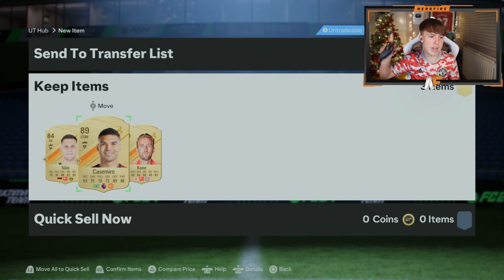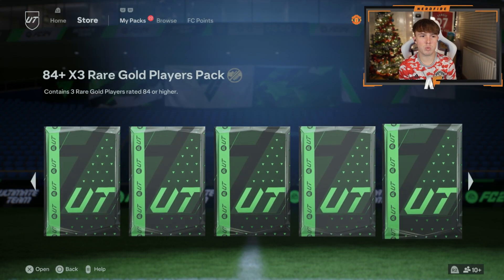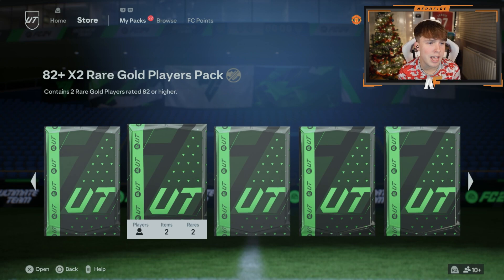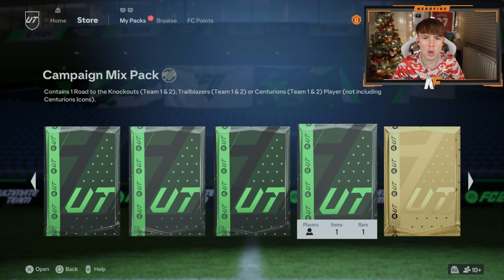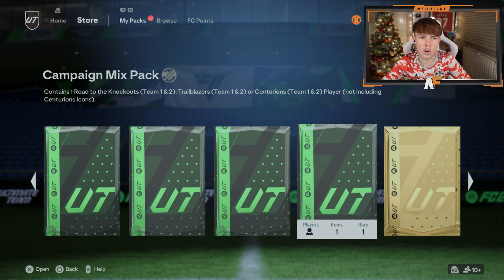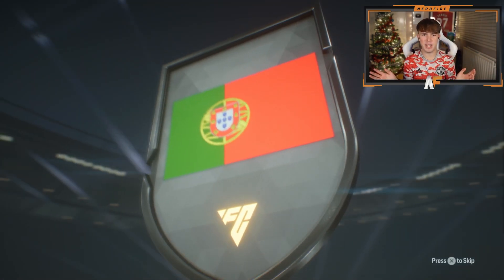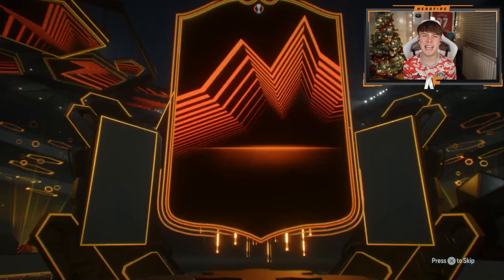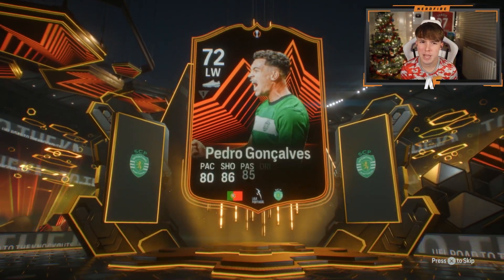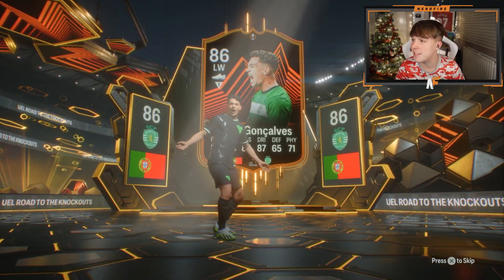We've got a load of packs here including the champs rewards. We've got some other ones - 80 times 10, 84 times 3, etc. We're gonna go with the campaign mix pack first. This can give promos from trailblazers or centurions. What is this? Portugal - it's Pedro Gonçalves or something. What rating is he? At least high rated for fodder - he might be 86. I'll take him fodder-wise, but he's never getting used.